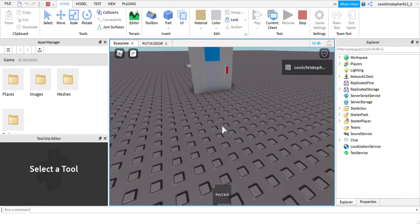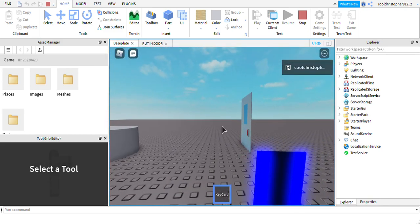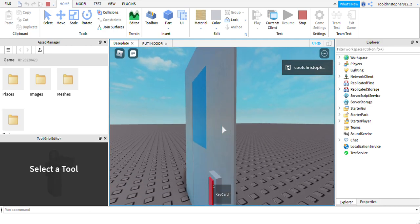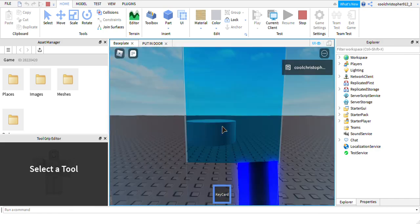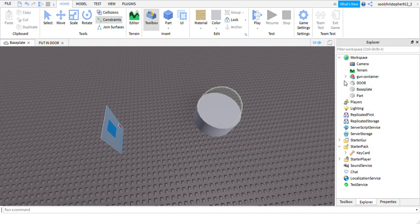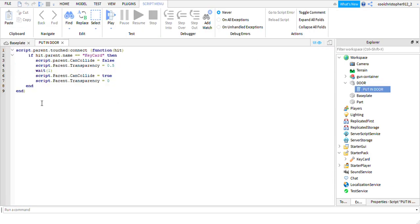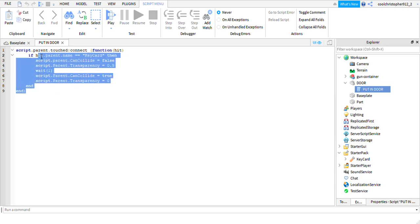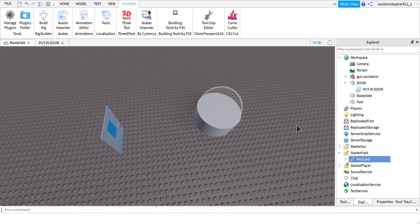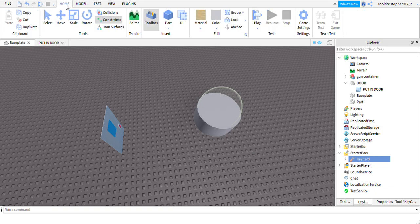If you put something else in that tool slot it probably won't work. If you make the tool something else, it will not work because the tool name in the script is what determines which item will open the door. Make sure the tool name in your script matches exactly.